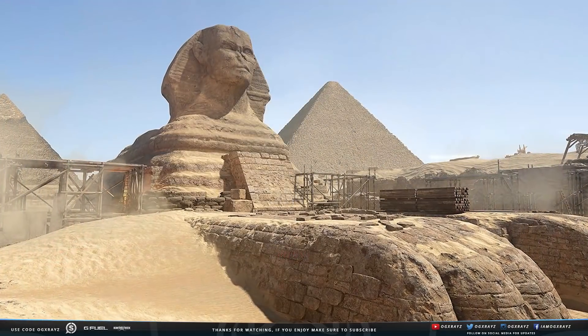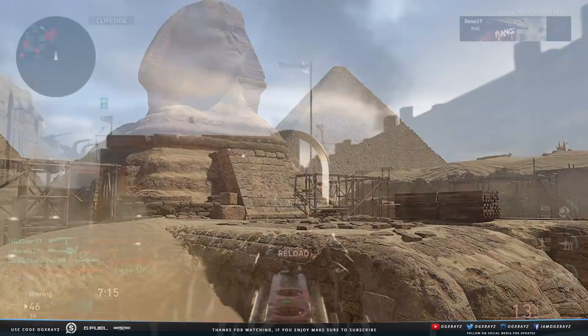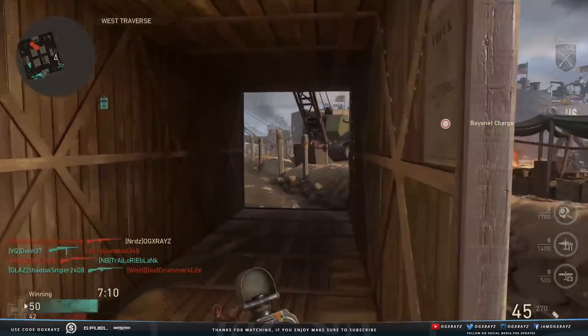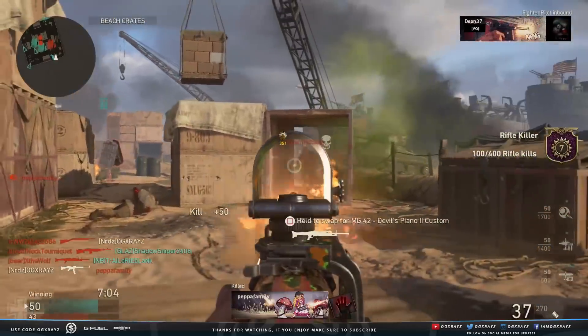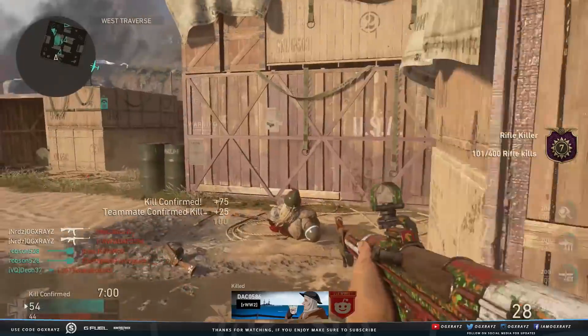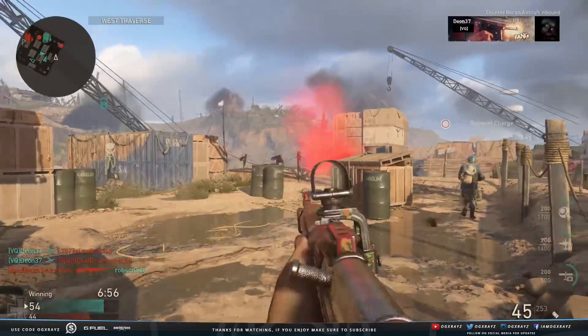Egypt: For the first time in Call of Duty World War 2, we're bringing players to the battlefields of Northern Africa and the Egyptian pyramids. Players fight in and around the ancient ruins of Giza with landmarks you're sure to recognize. The map features an interior temple in the center that heats up during intense domination matches, with more open exterior lanes to either side — there's something for everyone, as all ranges and playlists have a place to call home here.